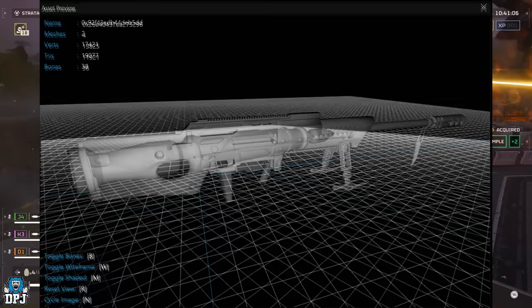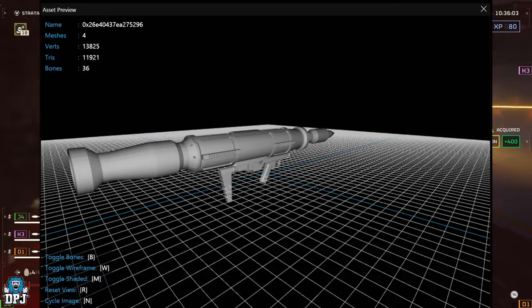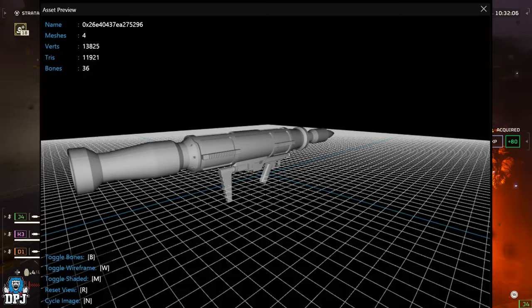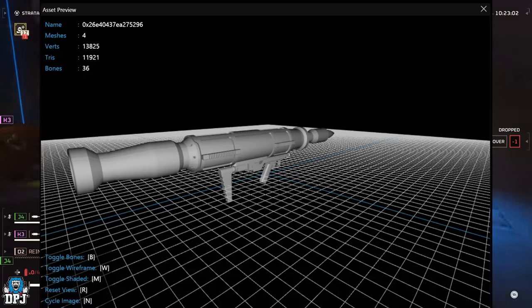Next we have a model of what's clearly a rocket launcher. We know we already have the Quasar Cannon — a new stratagem I showcased gameplay on earlier today — which looks like an absolute beast. As for this one, until we see gameplay of it, it's quite hard to speculate. Let me know what you think down below.